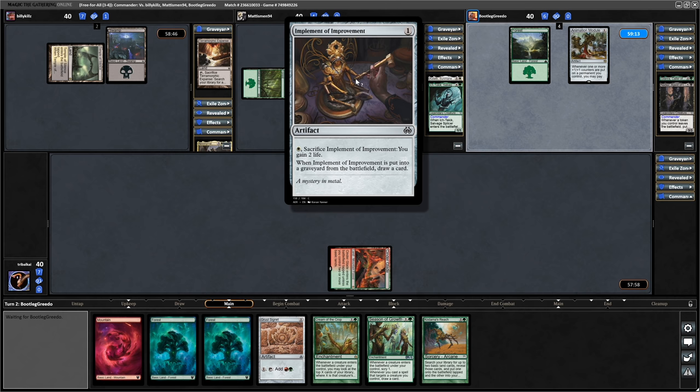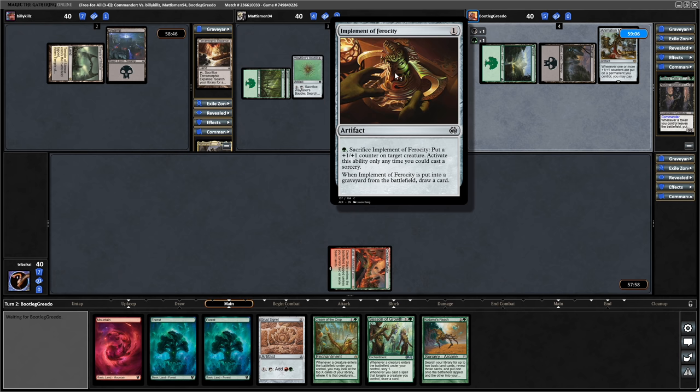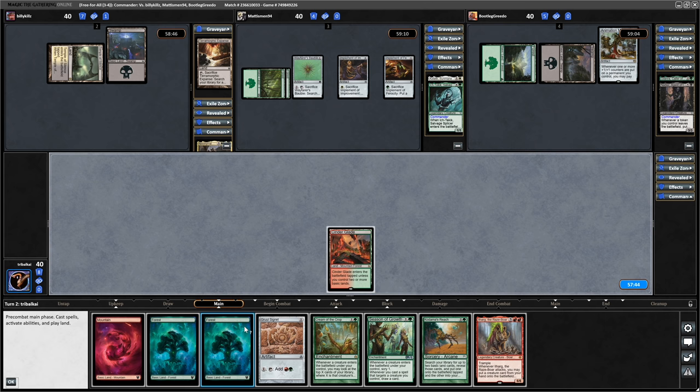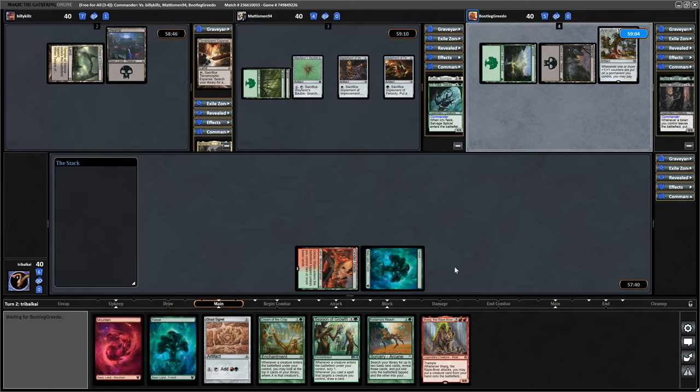The artifacts continuing to come down - Implement of Improvement. Sacrifice it to gain a couple of life when it's put into the graveyard from the battlefield. And the same is true here except putting a plus counter on something. Then Greedo just playing a land and passing. And we get into Ilharg the Razebore, so we've got something to ramp into now. Let's go for the Gruul Signet.